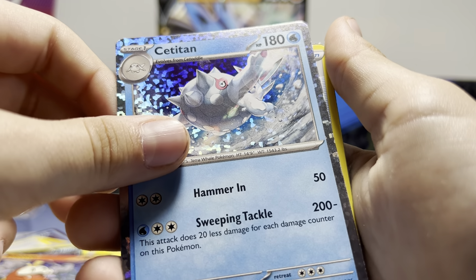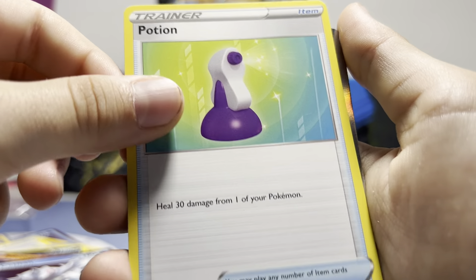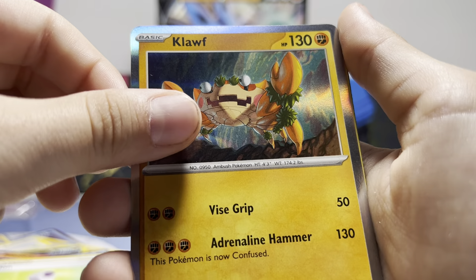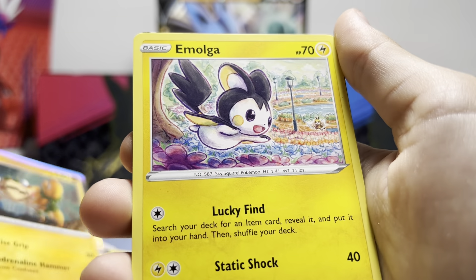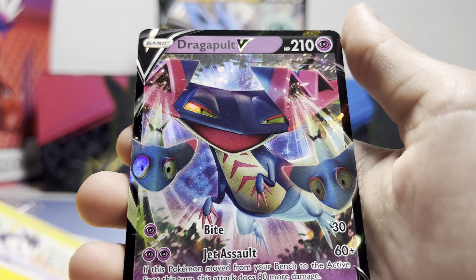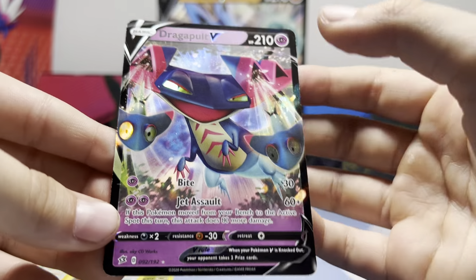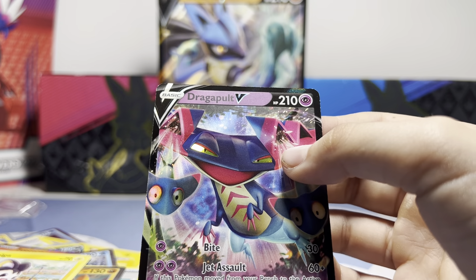Whoa, that's pretty sick — a Muk hollow! This is from some set... I have no idea how to say the set name. A hollow Potion, Clawful hollow, Morgrem, and... yo — a Dracovalt V! That's pretty sick, I don't have this one yet. Let me grab my sleeves.